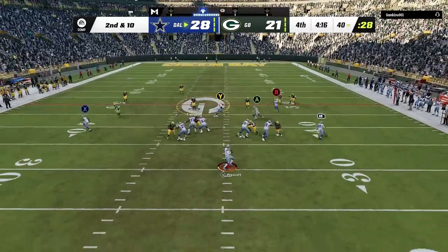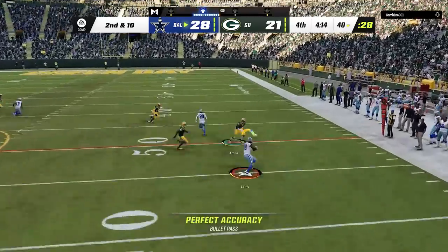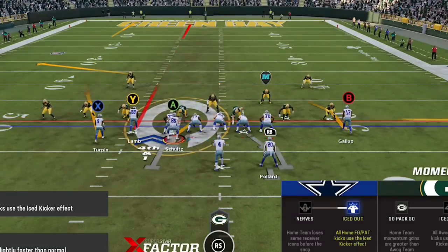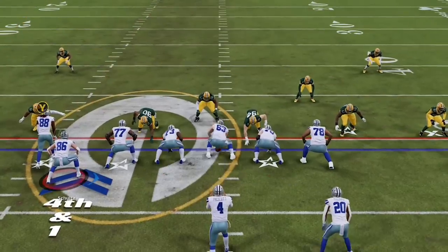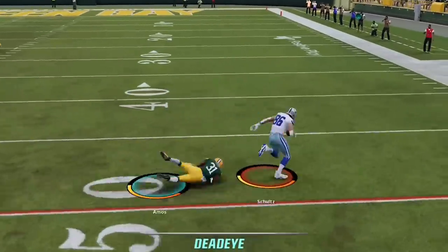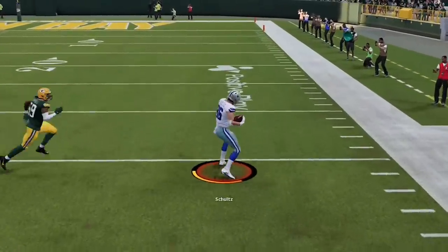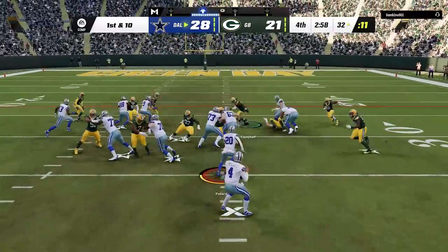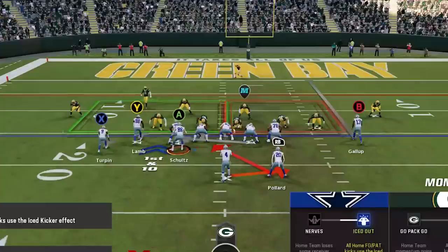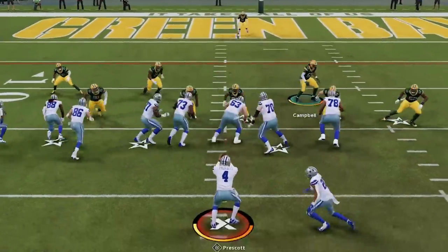After wasting that down, I just want to secure it first, so I go back to the double drags to get into a critical fourth and one. I decide to pass for it, making that tight end motion one more time in hopes that he run-commits from it — and it works perfectly as the drag gets wide open once again for another first down. From here I run a little clock before going back to the drag to get inside the red zone, finishing the drive with a tough run by Pollard for the score.